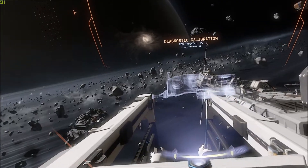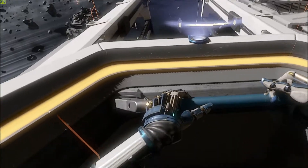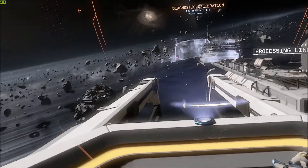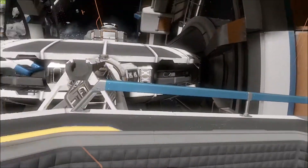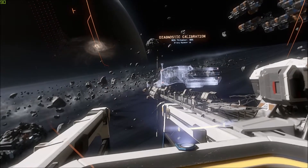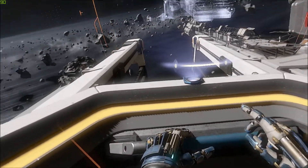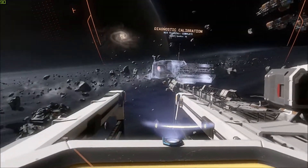Prep for RCS thruster calibration. Please hold on to the railing for the duration of the test flight. Initiating RCS thruster test in three, two, one. RCS thruster check complete. Proceeding to primary thruster calibration. Reminder, please hold on to the railing. Igniting primary thrusters in three, two, one.